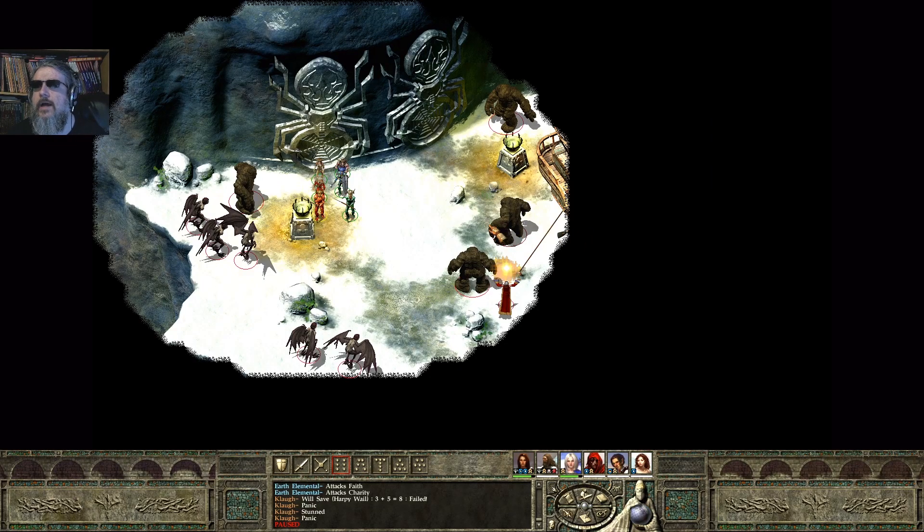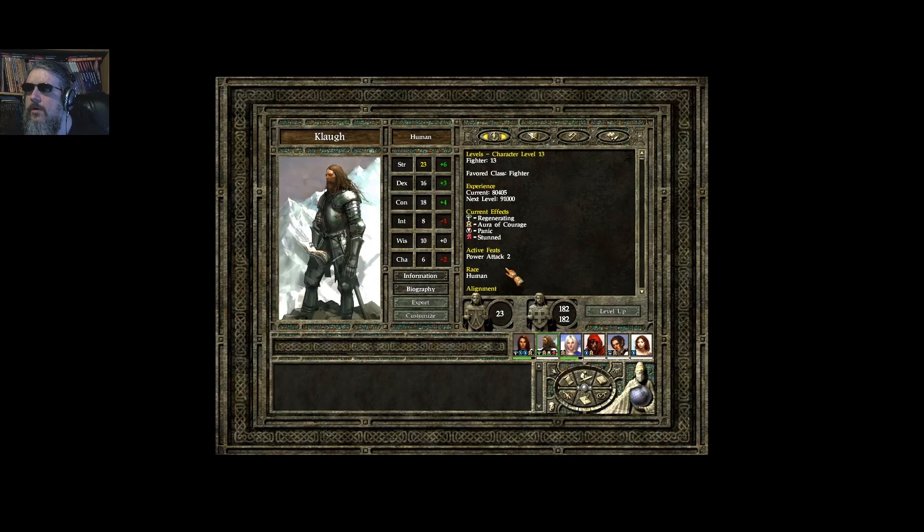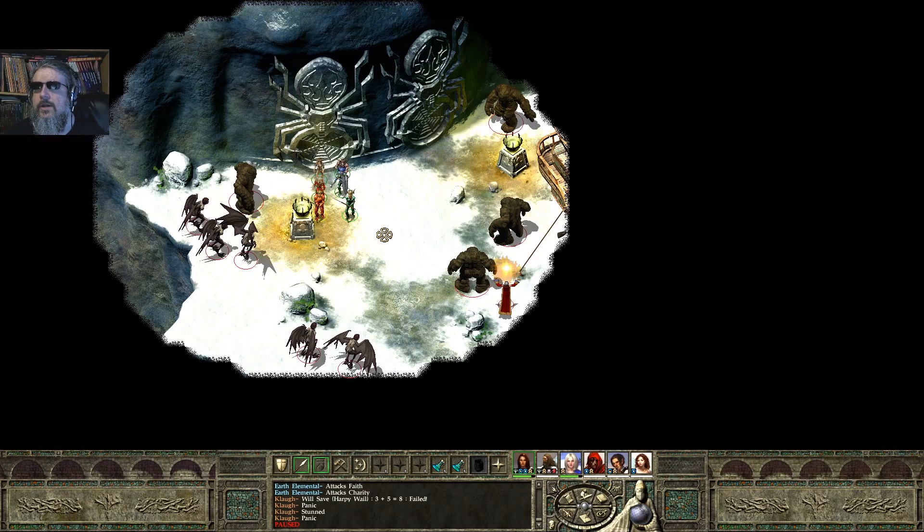I think Clow is charmed — no, he is stunned. So right off the bat, I started at a disadvantage. Let's start this kind of tactically and see how I do.